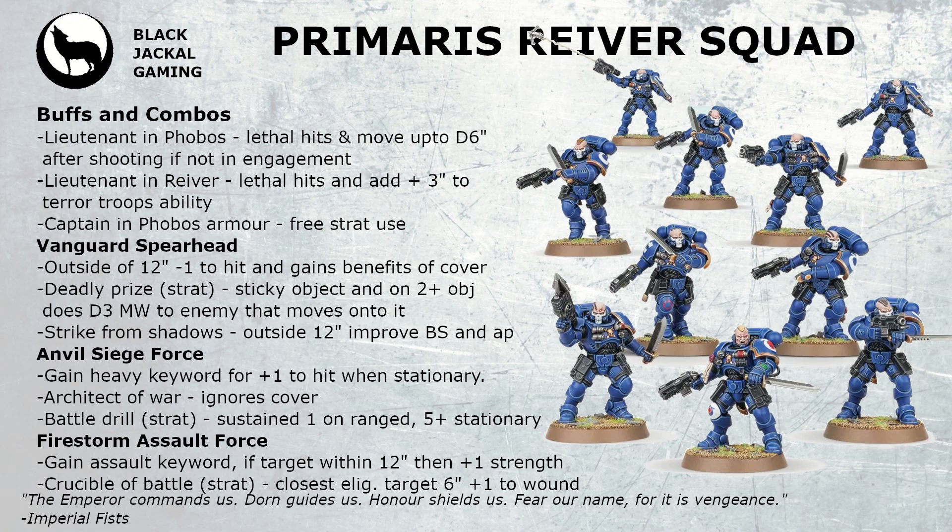The first leader option is the Lieutenant in Phobos Armor. This comes with Lethal Hits, which is very nice when you've got 10 shots plus the lieutenant's weapon coming in with a Precision keyword. After being selected to shoot, you can also move up to D6 inches, giving a little more movement shenanigans early game. Starting right up to the border of your deployment zone, with infiltration you can start further up the field, then move D6 after shooting — and in certain detachments you gain the Assault keyword, so you can advance, still fire your weapons, and move a further D6.